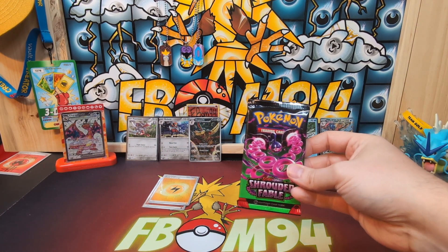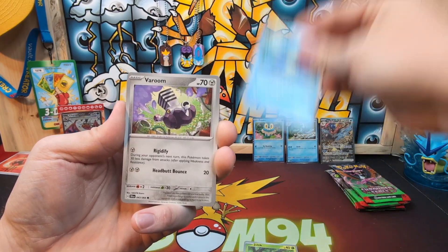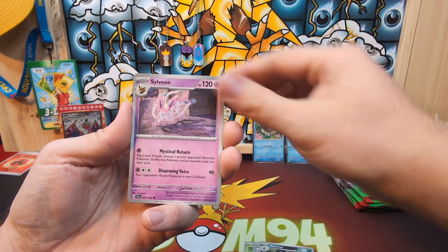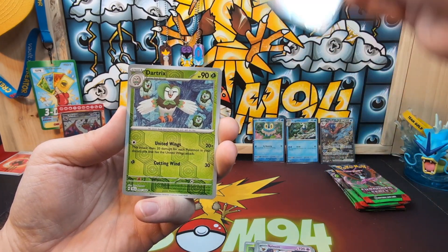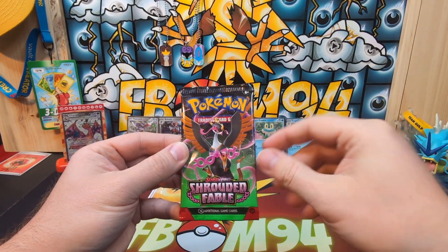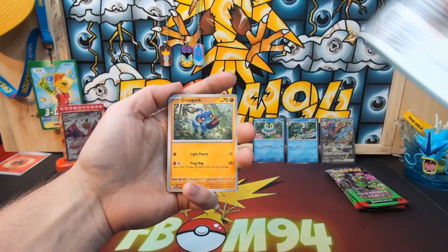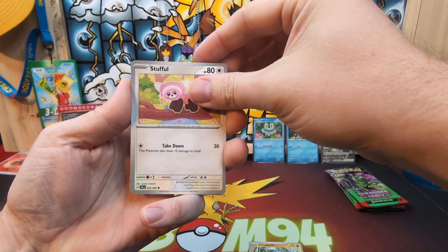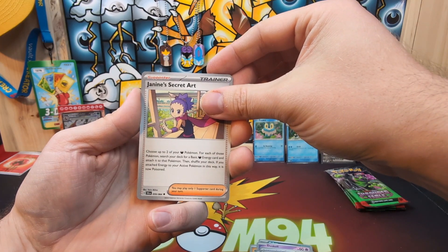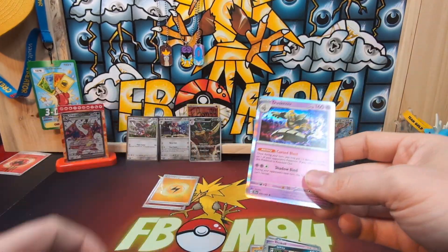Joltik, Joltik, Houndoom — yeah, that one again — Malamar, Sylveon, got the Persian reverse, the Dartrix reverse, and the Tapu Bulu. I think this pack art is actually Pheasant Dipity if I'm not wrong; the other two I'm not sure of. Croagunk, Stufful, Zubat, Duskull, Decidueye — Janine's Secret Art, Copperajah reverse, Hinkle reverse, and a Dusknoir hollow. Still nothing.